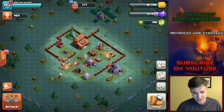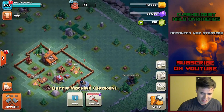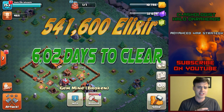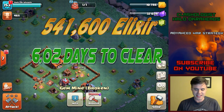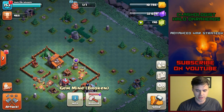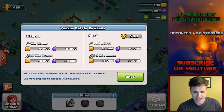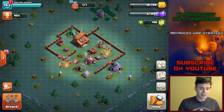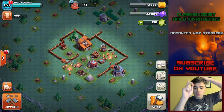However, it's not over. If you add in the Battle Machine, which costs 90,000, and if you add in the Gem Mine, which costs 120,000, that's 541,600 elixir. To remove all that will take you over 6.02 days. At this current level, if you're in the 400 trophy range getting 90,000 per day from three attacks as a loot bonus, that's what it is. If you're higher up you can get more, but I'm sticking with this. That is a lot of time — 6 days for clearing this, and you have only one builder.